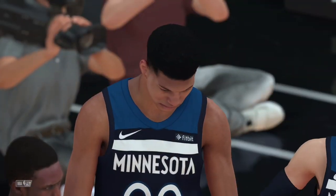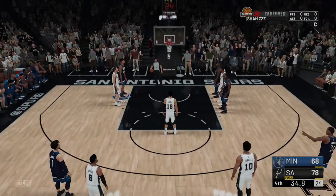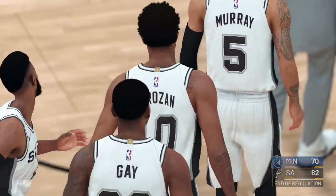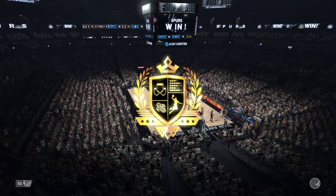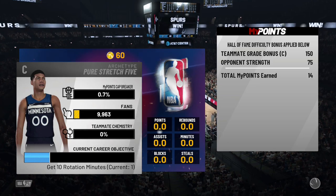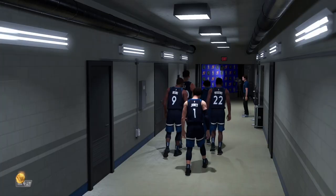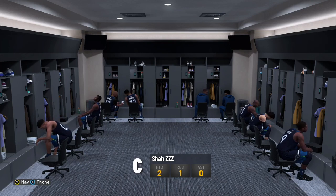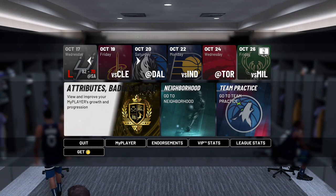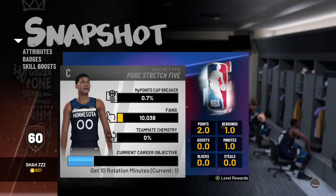You get your VC — rinse and repeat. It's a very simple VC method. Look, fourth quarter — X to sim out with VC. Bang. Now we're out. We get quick VC, about 700 to 800-something every time you do it. Depending on your teammate grade, you might get more — like I got 881. That's a lot of VC, and it's better than how you normally do things. But that's really all there is to this VC method. Hopefully you guys enjoyed the video. Peace.